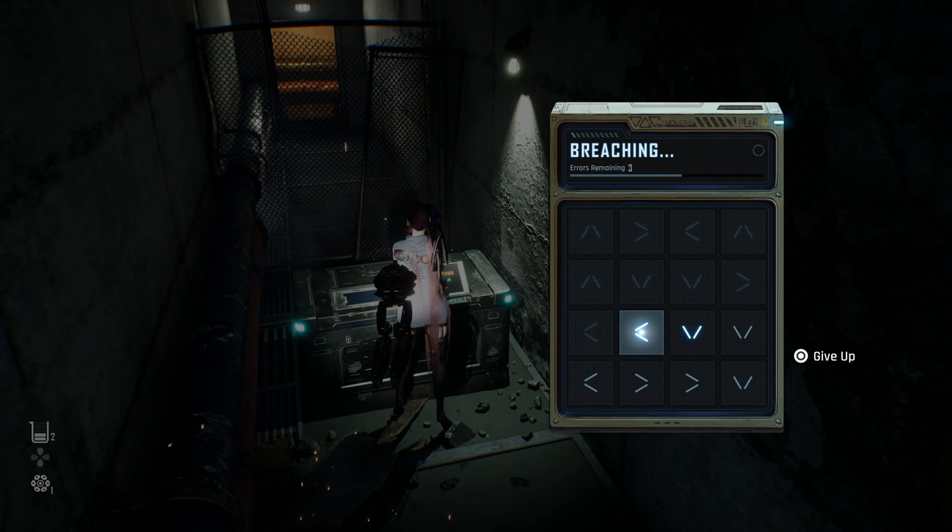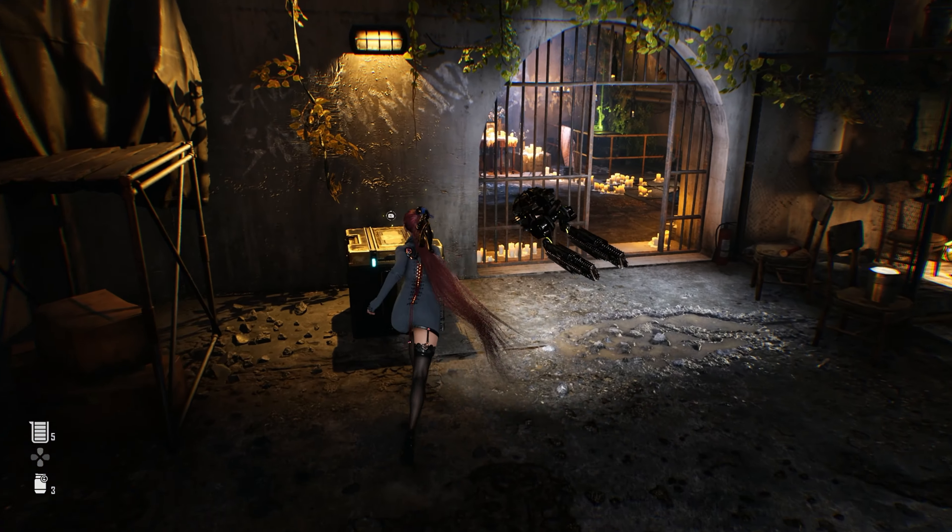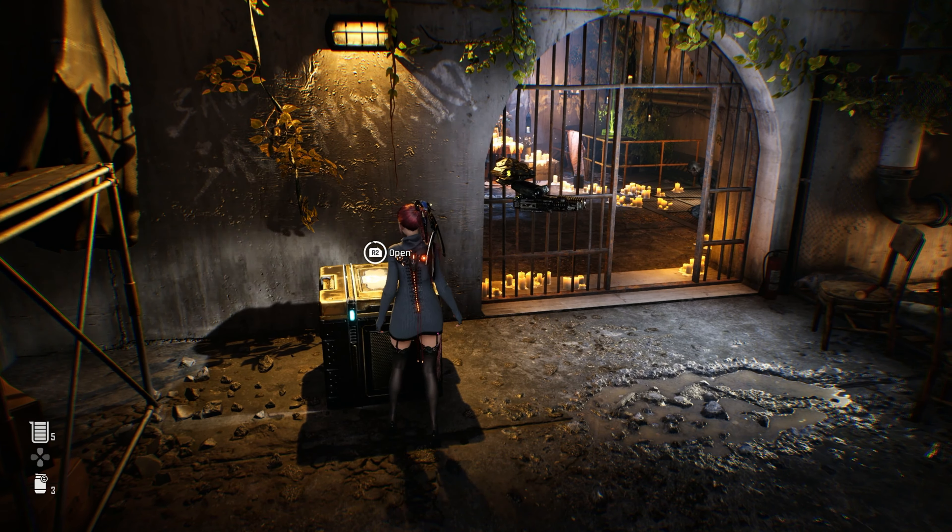Go ahead and activate the camp, and then resupply as you need to — buy whatever it is you need. If you have any skill points, go ahead and spend those, however you'd like. There's no set way that you're supposed to do this.